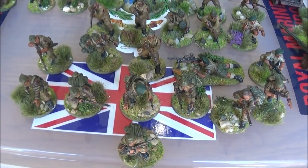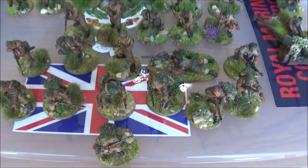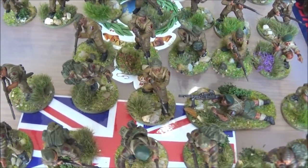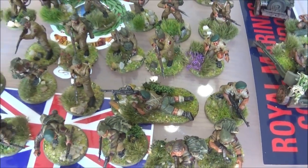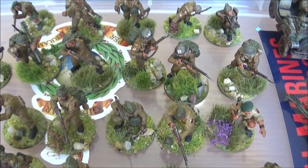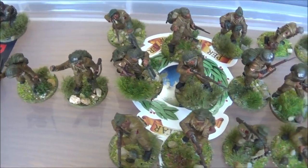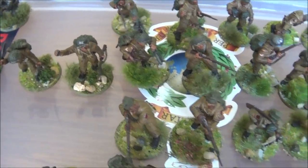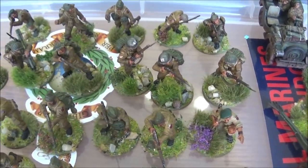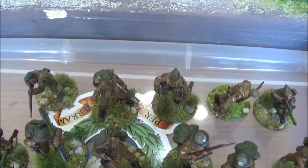The second commando squad has an NCO with a rifle, two loaders, and two Bren guns — no Vickers this game, which is controversial. A third squad is five commandos all with rifles. Then there's a seven-man Royal Engineers squad with demolition charges, represented by Bangalore torpedoes. Finally, a fourth squad of five guys with rifles rounds out the core infantry.